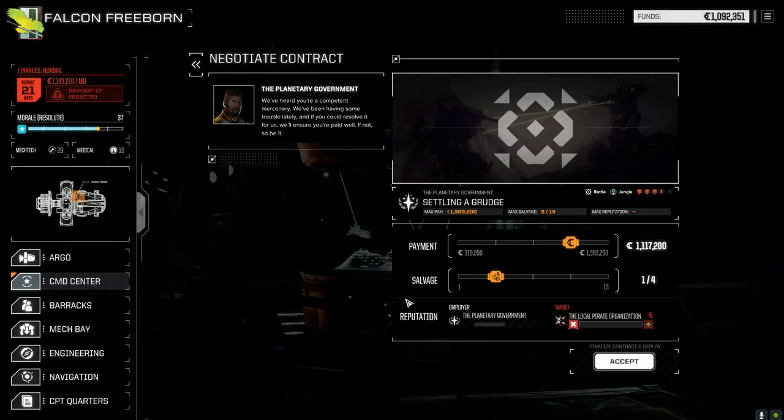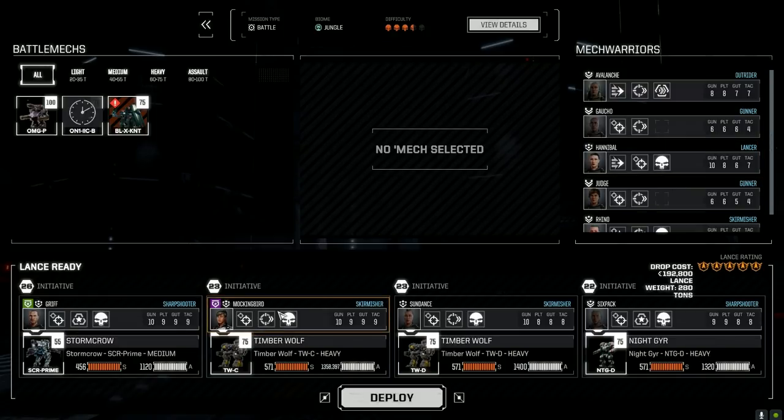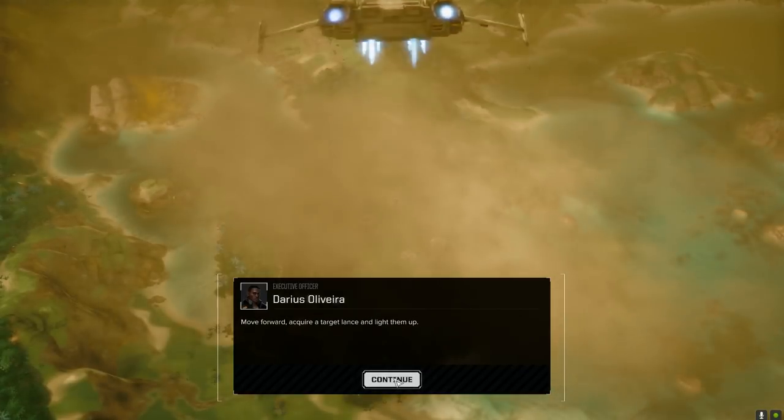It's a good payout - we need the C-bills. I sold a whole bunch of stuff to get the Kerberus up and running, we had like six million and then blew it all. I'm going to run the main lance again. Let's kill these guys fast and get out of here.